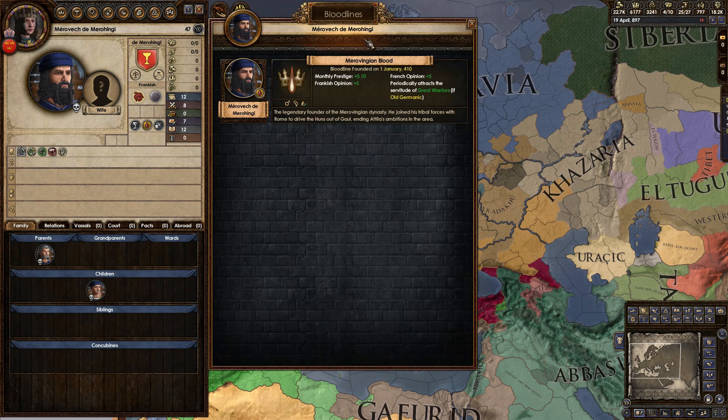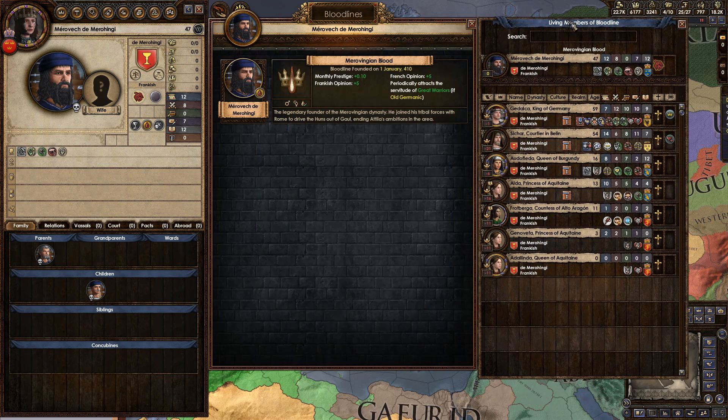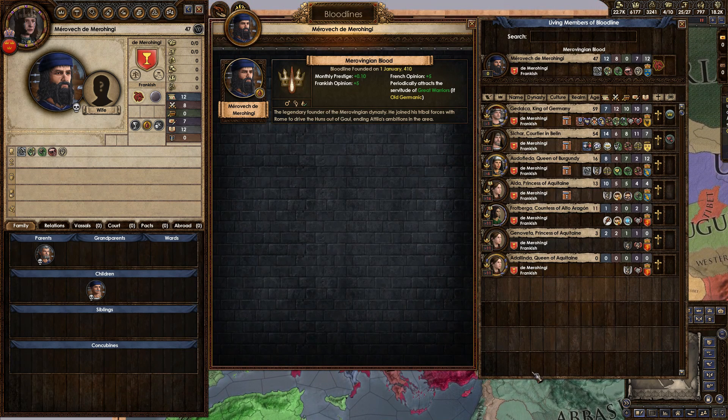If you click on him, it will show you their bloodlines, which is usually just the one they founded. Clicking on the bloodline icon again will show you a list of all descendants that are still alive, and you can't filter this list by anything. And if I have one gripe with the bloodline system in this game, it's the massive hassle of getting to this point, because you need to do this for every single bloodline in the game to find out who you can and can't marry for.